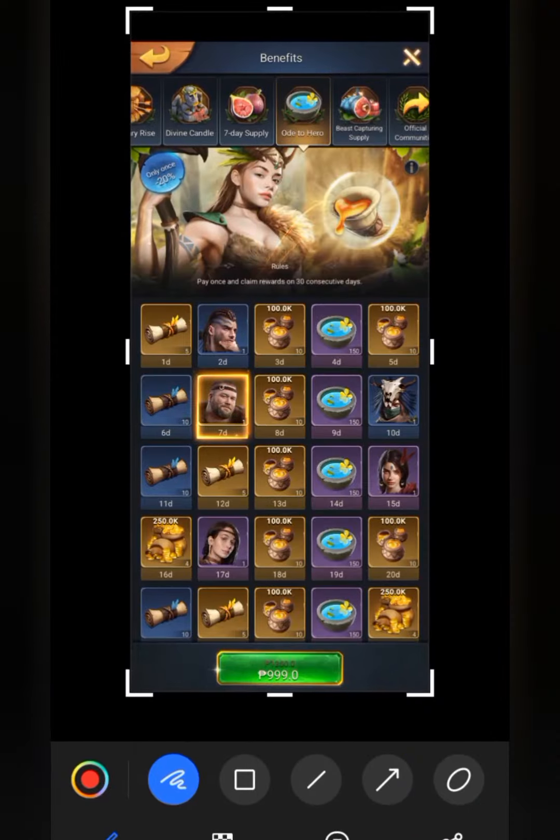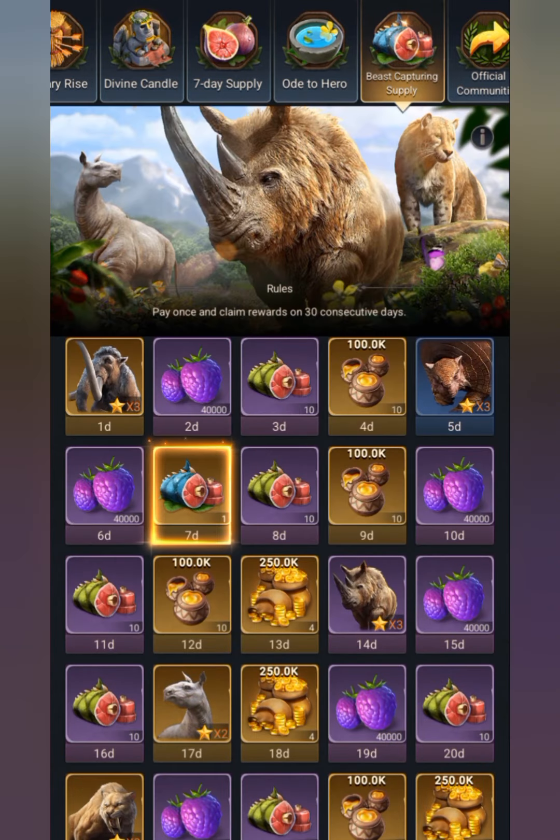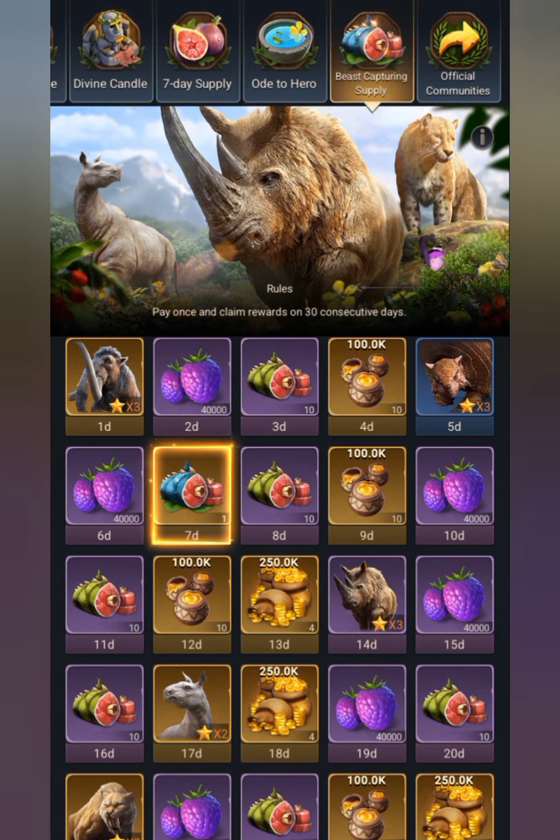Also the Odish to Hero — this is the best buy for early game and all-round game. The best capturing supply is also a best buy.